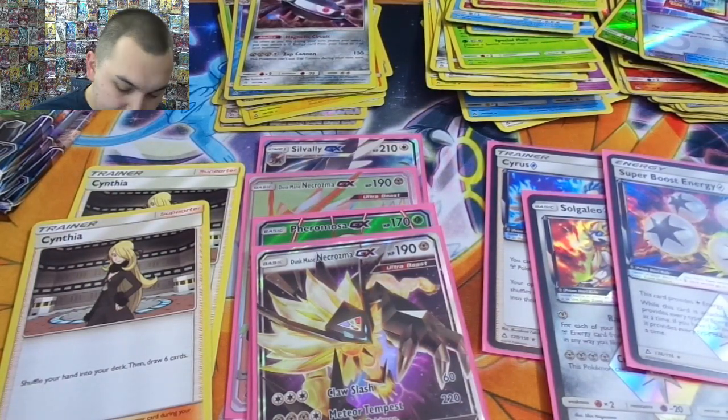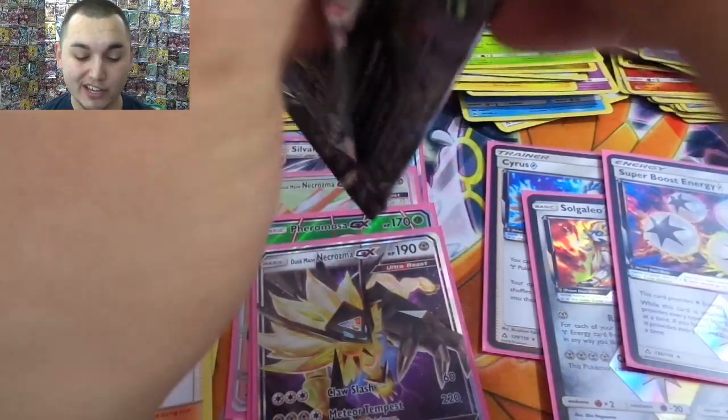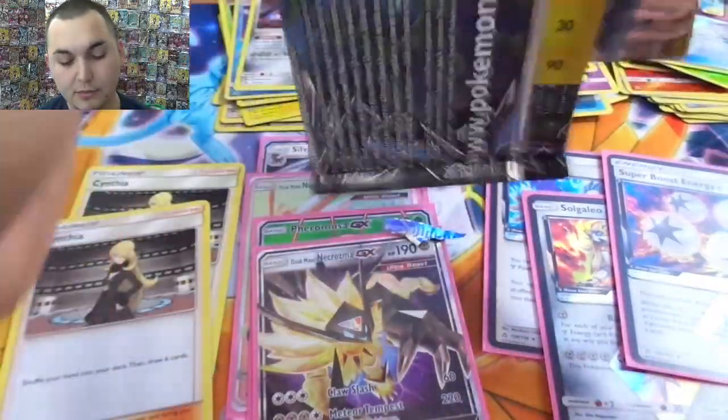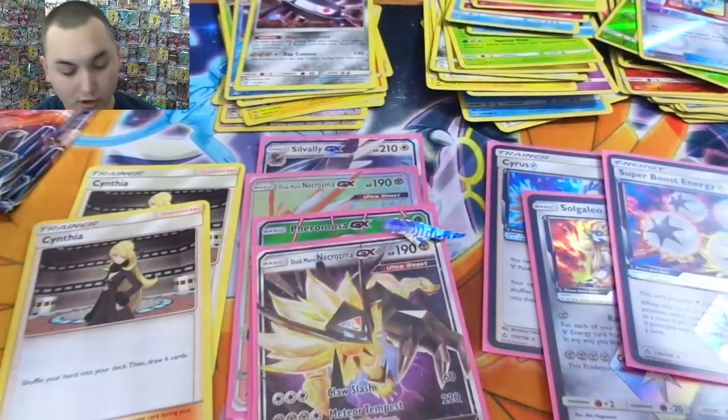Three prisms! Honestly I would imagine we're gonna find maybe one more regular GX. If not, that's okay — we got our rainbow rare Dusk Mane Necrozma, which is what I really really wanted out of this box, that or a gold card. And we actually got two of them which is pretty legit.